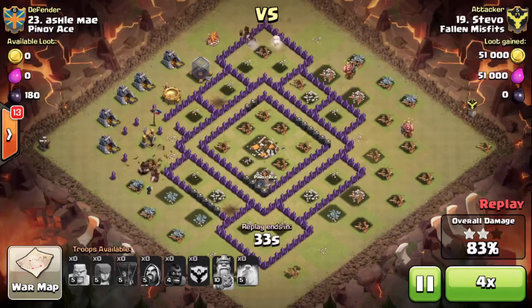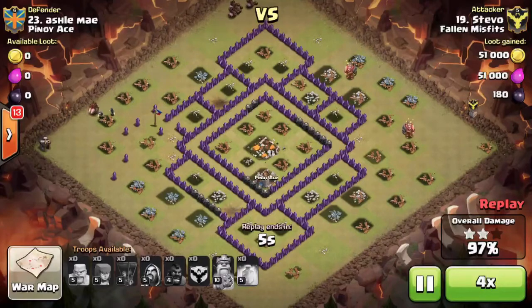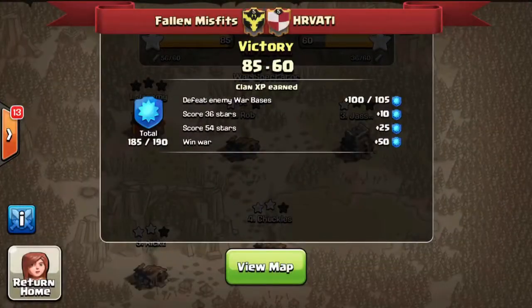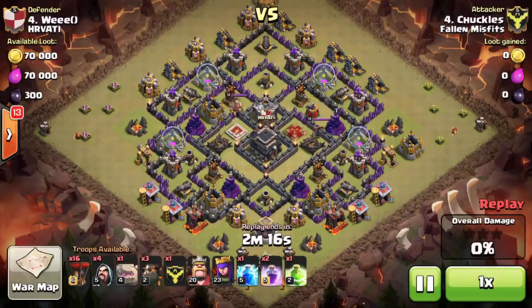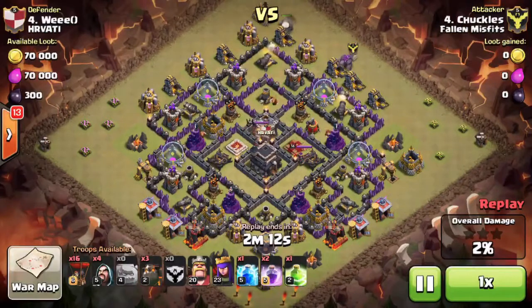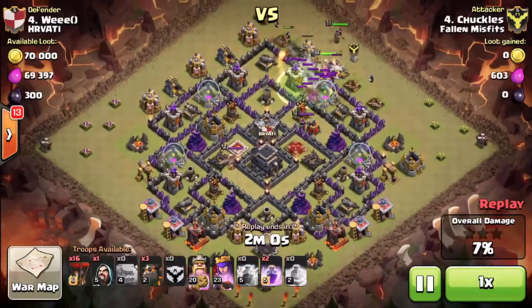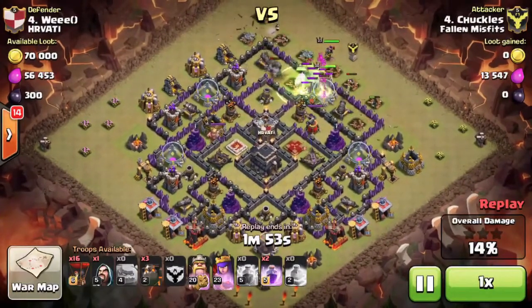Those are the key attacks from that war. There's one last attack I want to show from the other war they just finished. I'm not going to show much from that one because it was a pretty average war — the opponents were rubbish, and funnily enough they actually reported us to Supercell for using mods, which we absolutely do not do. It's pretty funny how people who don't know how to attack think others are cheating. The one attack I wanted to show is on a base that actually took three of our guys' attacks to three-star.